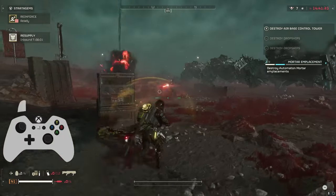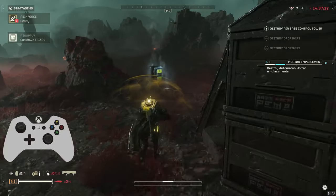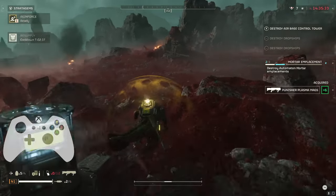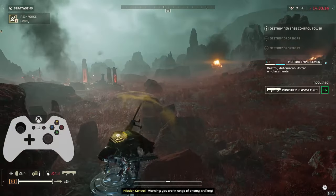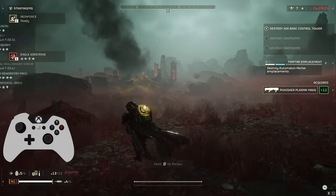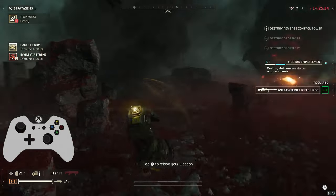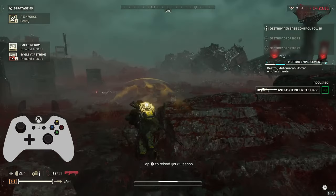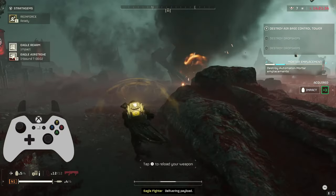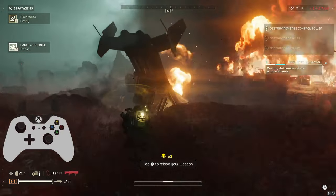These missions with the increased cooldowns on your call-ins are kind of nightmarish. Not only does it get you stuck without health or grenades or whatever else you need, but it also applies to the dropship at the end of the mission, giving you a four-minute extraction instead of a two-minute one.